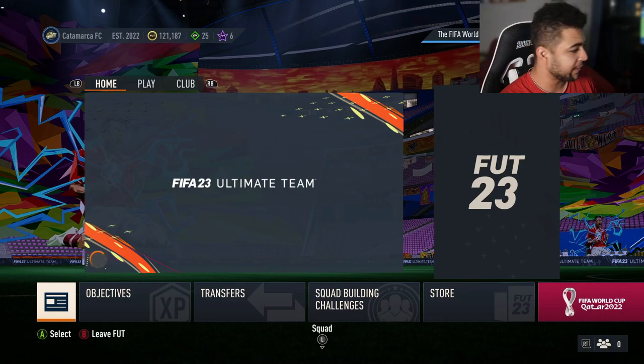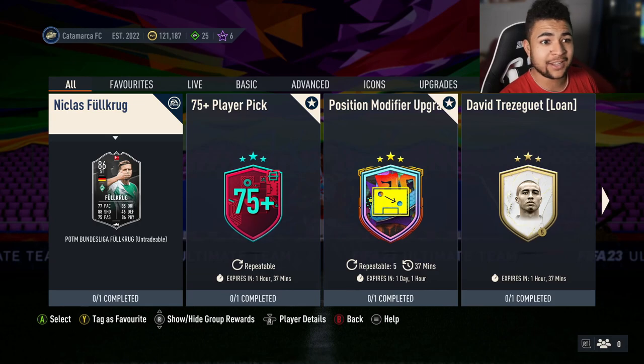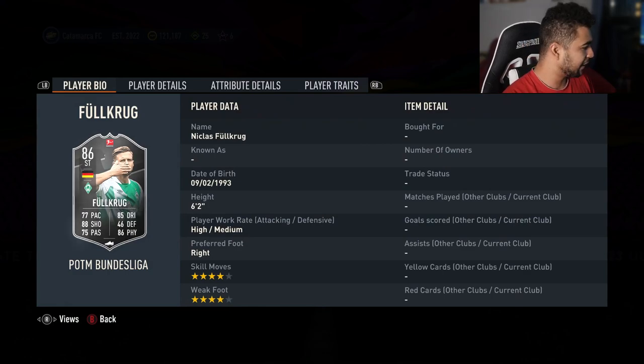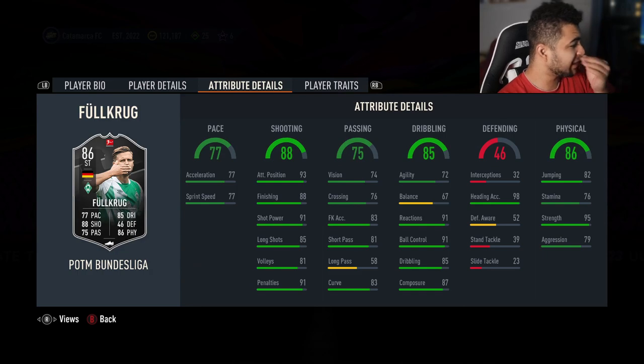Welcome back to the video and let's have a look at this SBC that has dropped for the Bundesliga Player of the Month. As you guys can see, it is Niklas Füllkrug — back to back. He had last month's Bundesliga Player of the Month and he's now got this month's one as well. He's 4-star, 4-star, and he's now an 86 from an 84.